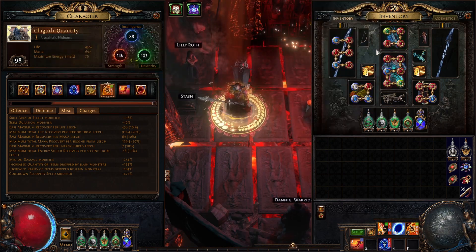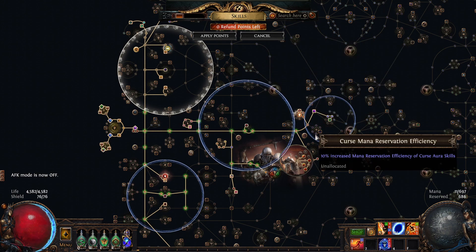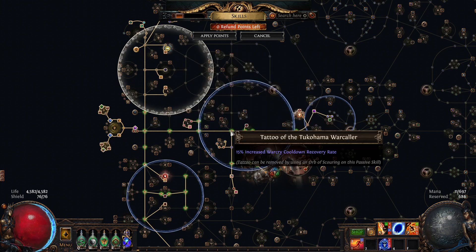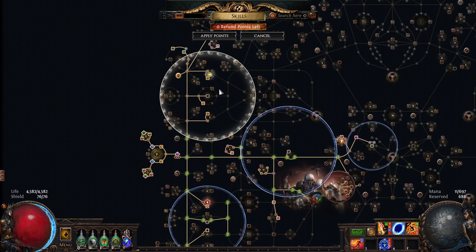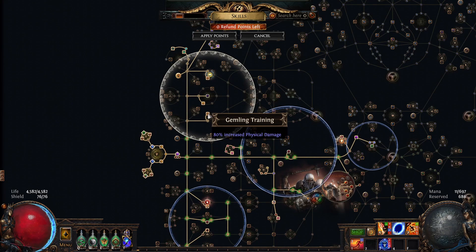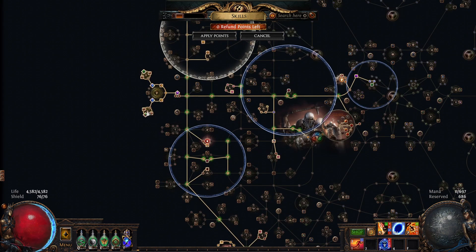As for my passive tree, I like circles, so I went with as many circles as possible. With Unnatural Instinct by the Scion starting area, giving me mana reservation on my Blasphemy curses, damage, and AoE. I run Might of the Meek to increase the lots of warcry cooldown passives around it. I run Warrior's Tail also to lower my warcry cooldown, which is enabling me to use Enduring Cry. I run an Elegant Hubris with Supreme Ostentation so I can tattoo all my small passives, as I have no need for attributes now. The final circles come from two large clusters that give me damage and defenses, and lots of AoE from my medium clusters, which allows my warcry to basically hit the whole screen while mapping.